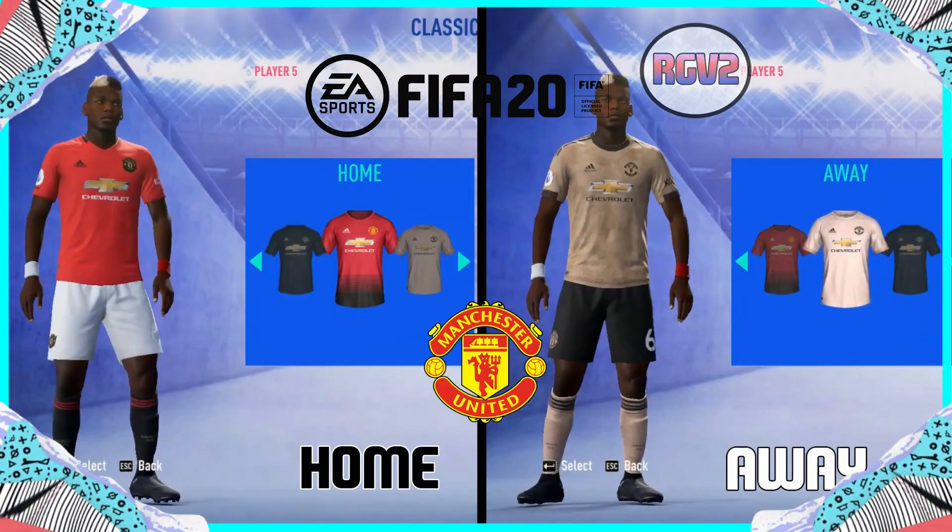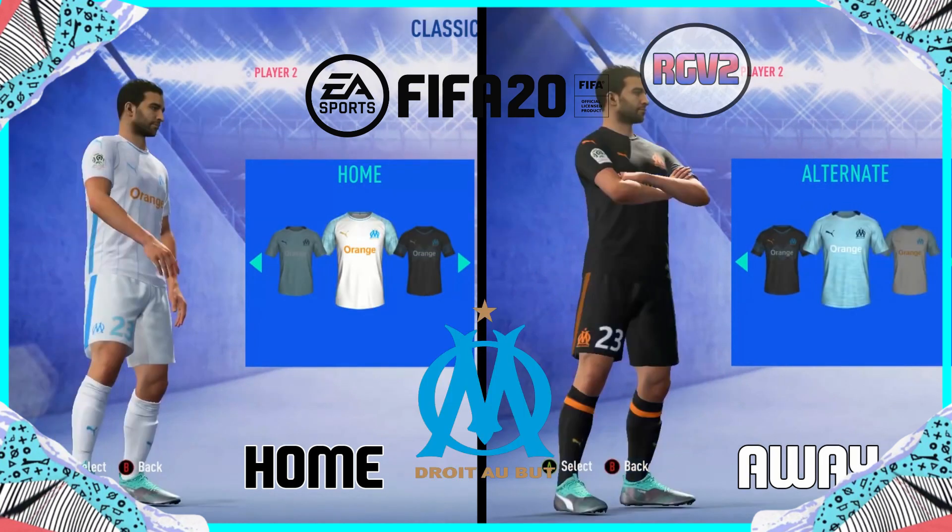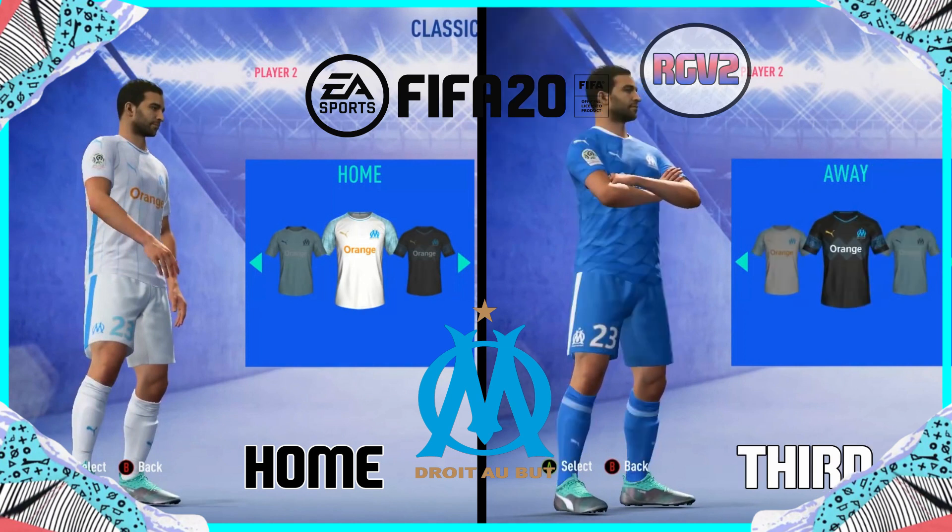Man United — I can't lie, their home kit is boring. The away one looks alright face to face. That away kit would have been better if they made it look like the 2016 one with the orange sleeves. Marseille — the away kit looks nice. The home kit is plain and boring as usual. The third kit looks alright.